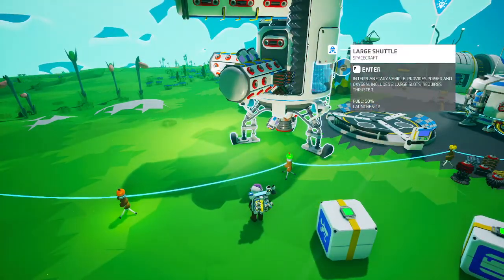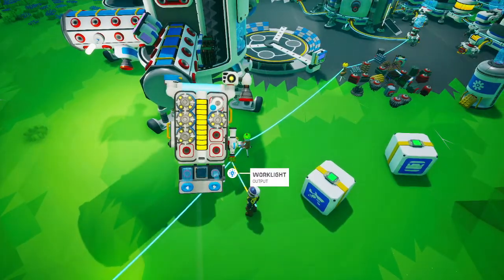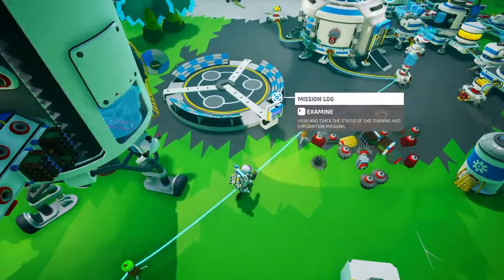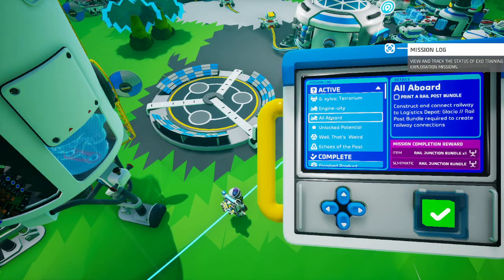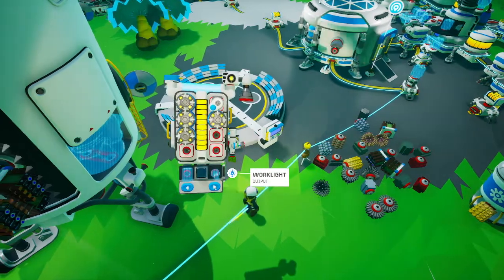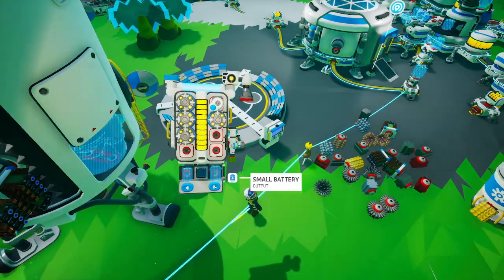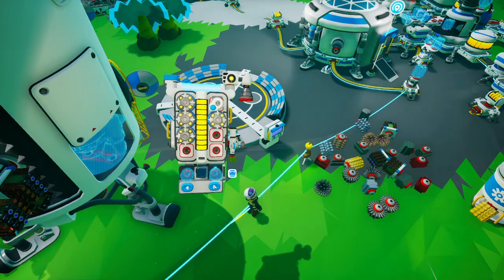Let's see what doing the missions gets us. You know what we could do is before we head there, bring the resources we need to do these missions — print a rail post bundle and print an engine. Print a rail engine in the Logistics Depot on Glacio. So we have to do it at Glacio. Print a rail post bundle — now do I have schematics for that? I don't think we do, so that's something we're going to have to buy.